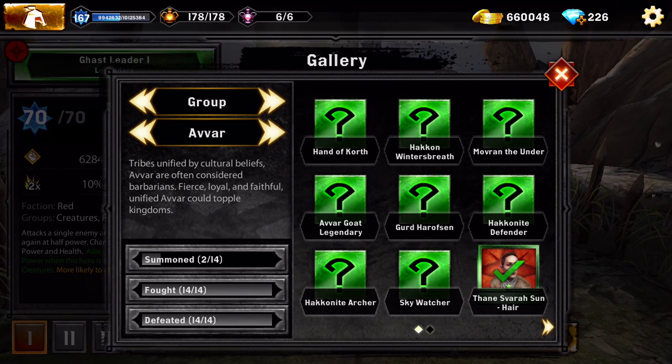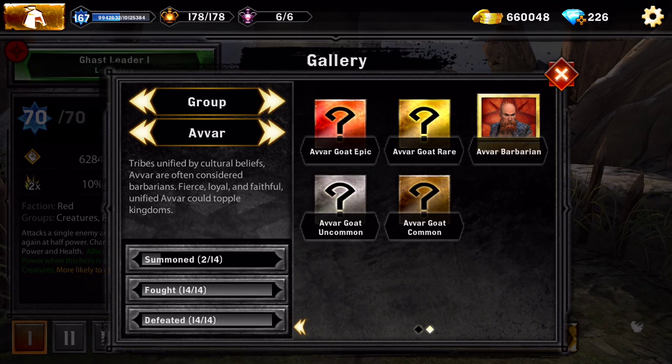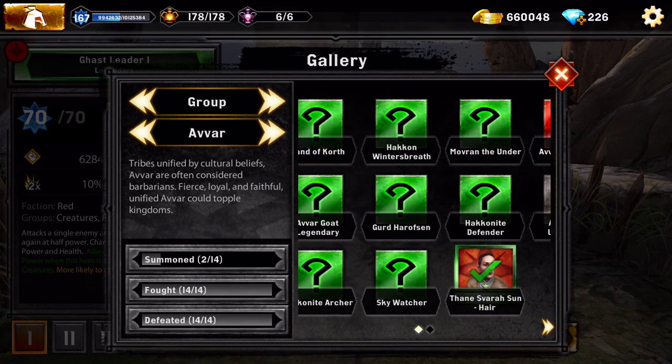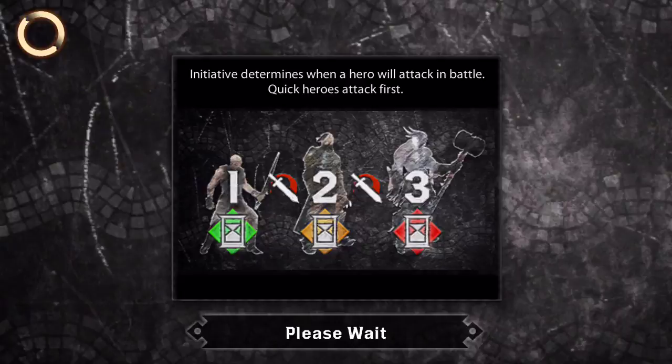Welcome back to Heroes of Dragon Age. This episode is about the Avars and the creatures. We start with the Avars - it's very short because I don't have many of them. There's nothing special to talk about, other than you've probably seen Avars before because the goat is an Avar and a very annoying card to fight against.